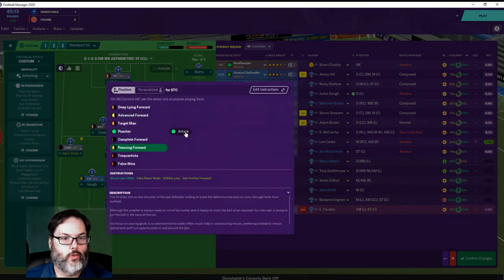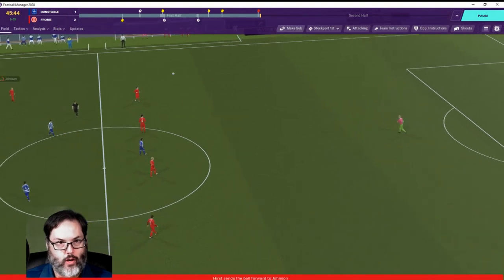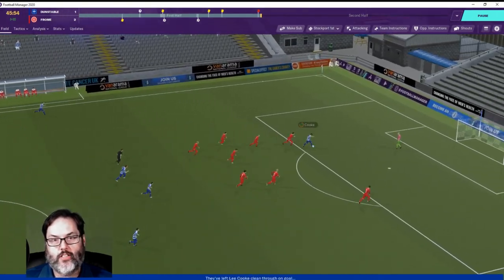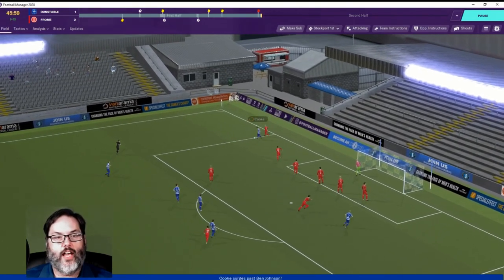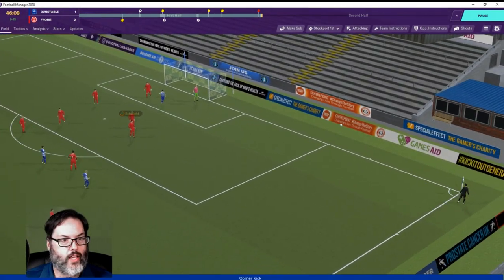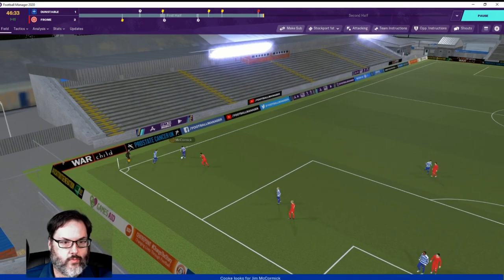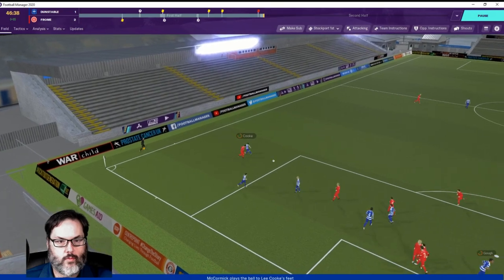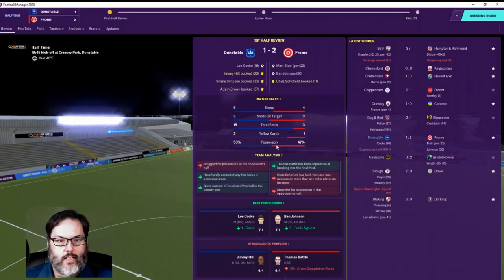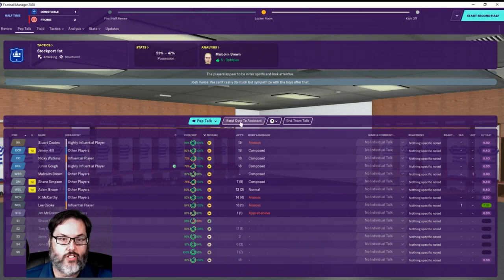We're going to set him up as a poacher just because he's up top by himself. I don't want to bring anybody out of that back line — even if we lose this match, they're getting the play. Cook with a nice steal — look at the drive and the poor finish, oh he got there, good hustle though. All right, inside to Simpson — flicked away, we'll take the corner. Come on boys. Three out of five on target — I'm happy with that, we're still holding advantage.